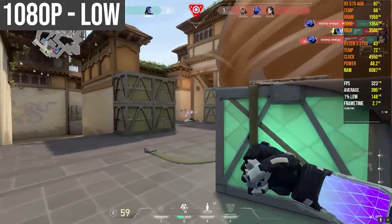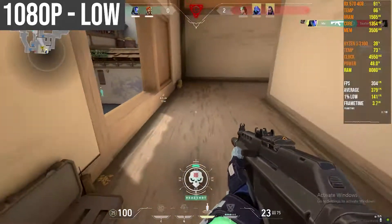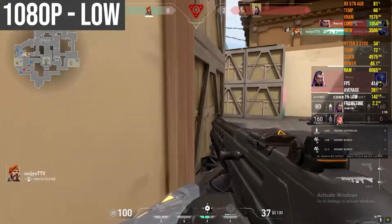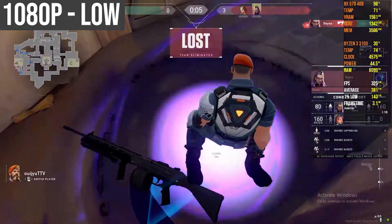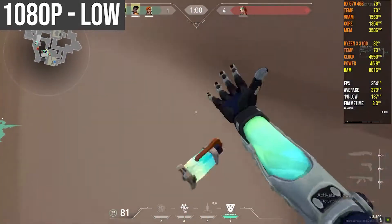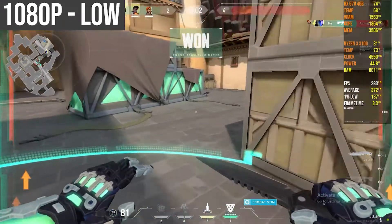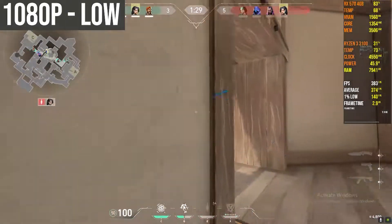NVIDIA GPUs work so well on Valorant, better than AMD GPUs at times. At 1080p low settings — I'll double check if it's competitive settings and type it in the title — we are getting crazy frame rates. We can get 500 frames at times, and at 1080p low settings we are consistent at 300 to 360 frames per second. It shows you how good this CPU is, and Valorant is actually a very CPU-intensive game. The CPU is around 300 bucks while the GPU is only 100 bucks.